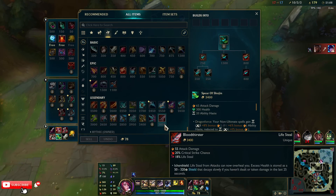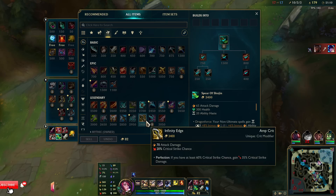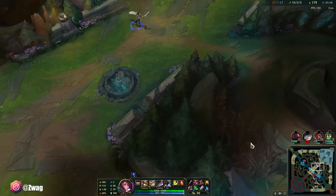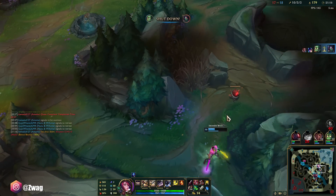Thirster gives 55. Infinity Edge gives 70. I might go Infinity Edge even though I don't have the crit for it — but it gives the most AD, so that's what I'm building it for.